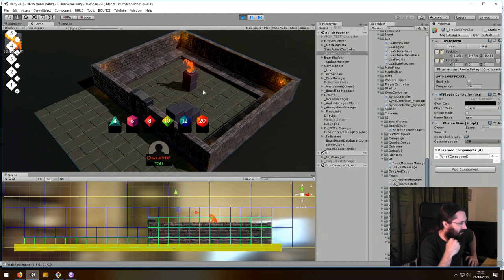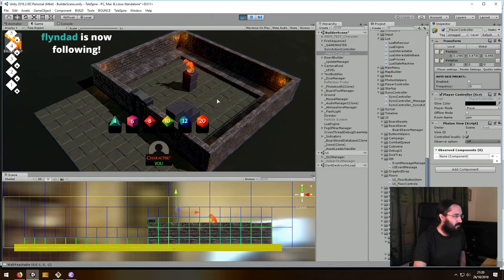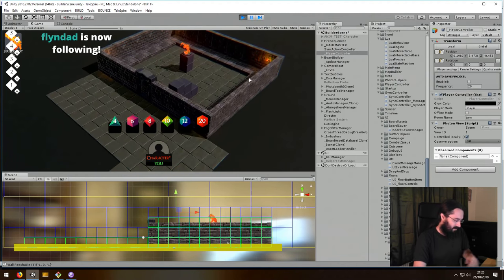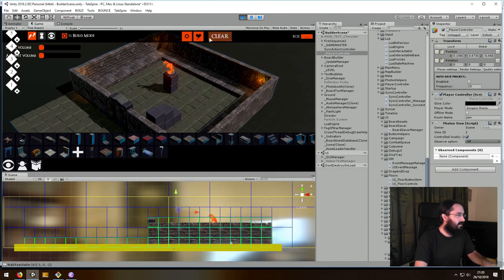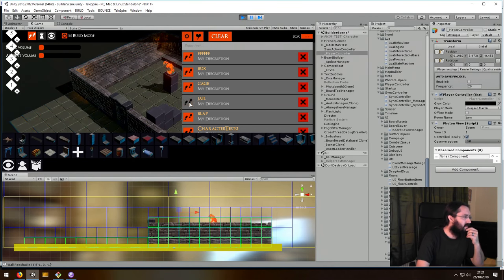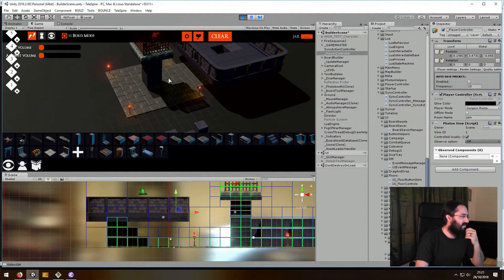This may look uglier than our normal stuff, but that's dev things for you — I don't make pretty levels, I just make ones with horrible edge cases. Here's one — let's load up this jail area. These areas are nightmares; they were designed to cause trouble.